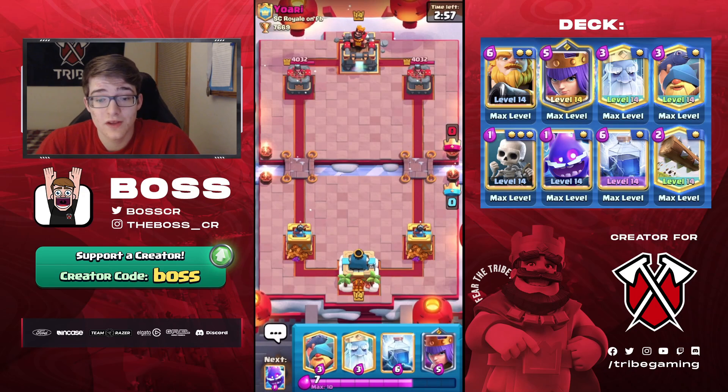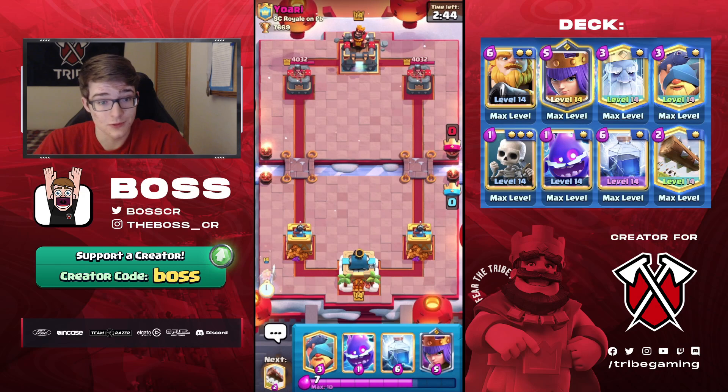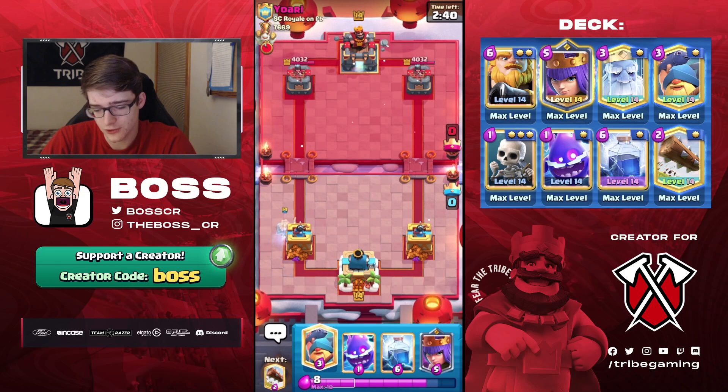Let's go. In our first match here, we got Ghost and Fisherman in our starting hand — those will probably be our best starting plays. Ghost is safer because Fisherman in the back first play I wouldn't really recommend, because if your opponent has an Electro Giant, you could lose right then and there because they would just Electro Giant the bridge and you wouldn't be able to defend.